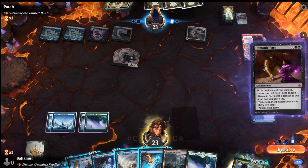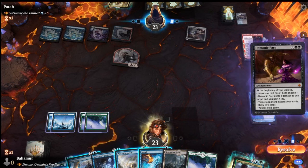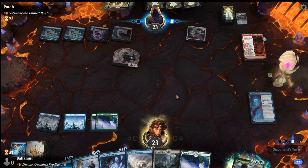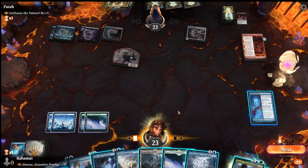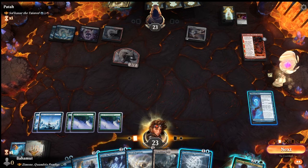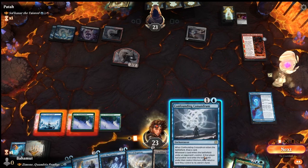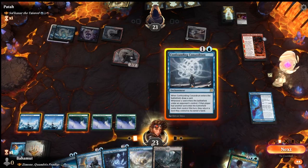Demonic Pact is something we want to counter. We could use Convolute, but it's an enchantment, so we might as well use Annul. It's a bit of a waste of mana since we're not using the other three for anything, but Annul is so narrow I might as well use it here. Now, although Zimone is not on the field, we continue with the same pattern. We can draw a card off Confounding Conundrum at least.